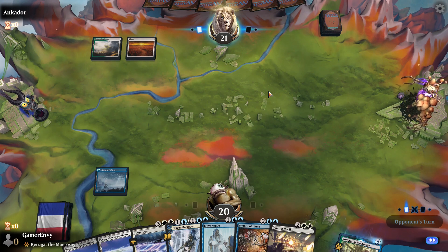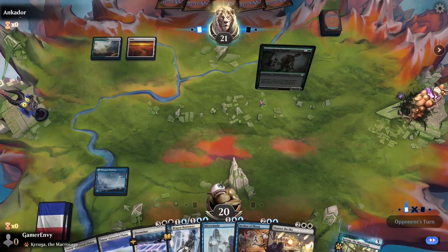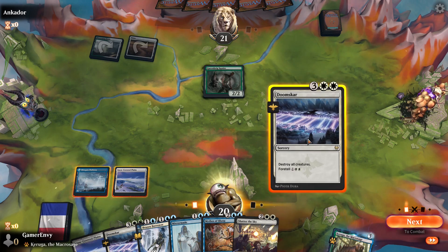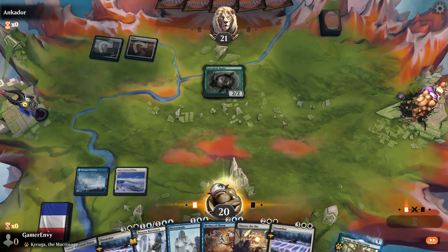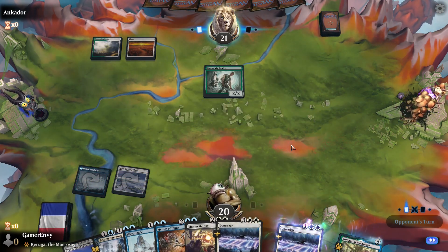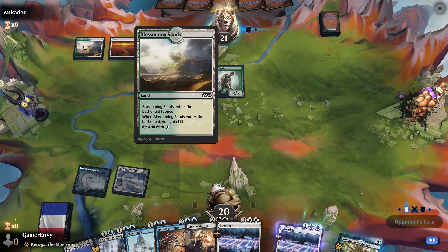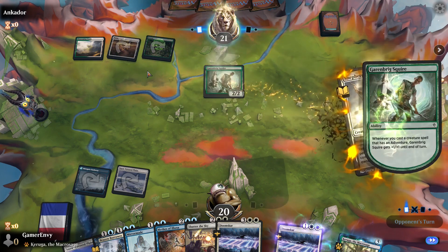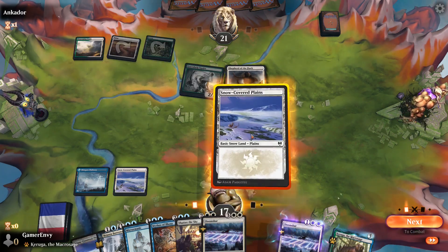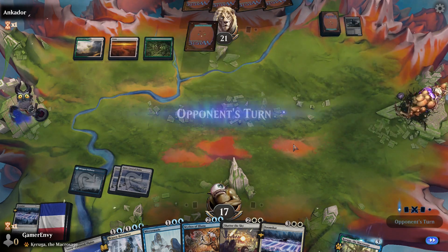If it's heavy creatures then we need to probably put Doom Scar down next turn. He's committing a bunch of creatures to the board — this is a Celestial Adventures deck maybe. Yes, it is. That's a bit worrying. Snow — Doom Scar, please clear the entire field. Excellent, very helpful.